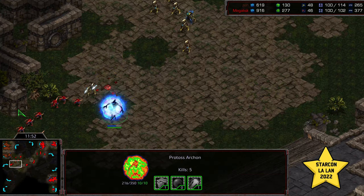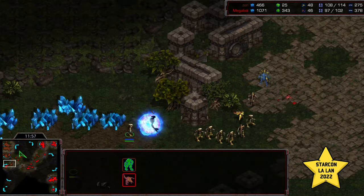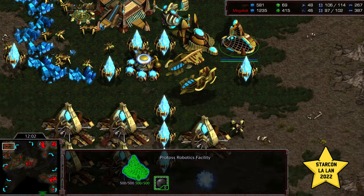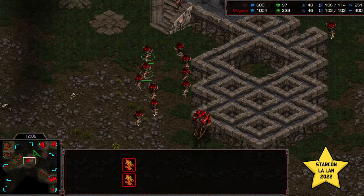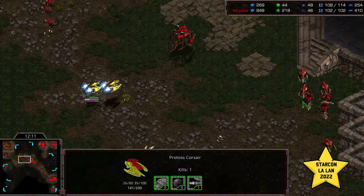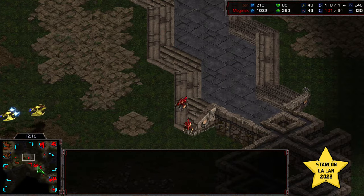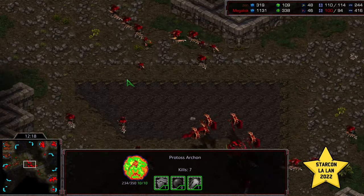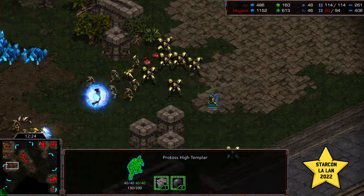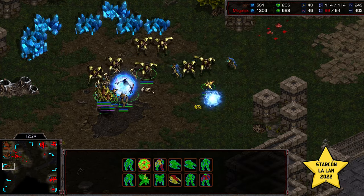The Zerglings unburrowing to go ahead and deny that third. The Harkon pinned into a wall - counter-burrow. The Zerglings didn't burrow in time to deny that. Pick off a High Templar - nice play there from Megalisk. He's really making these burrowed Zerglings strong. Because of that delay of that robotic facility, this is very, very annoying. And now you've got a bunch of Hydralisks out in the mass. Very near even supply, even workers - Megalisk in a strong position to take this game.